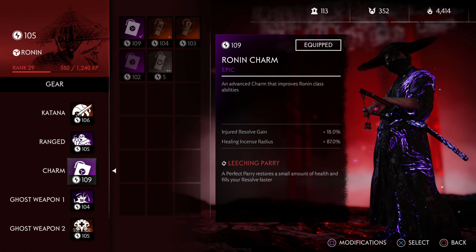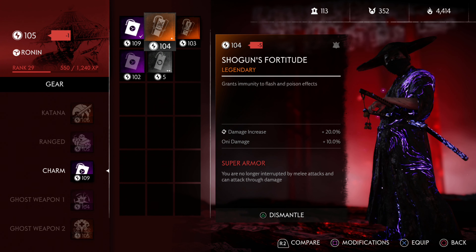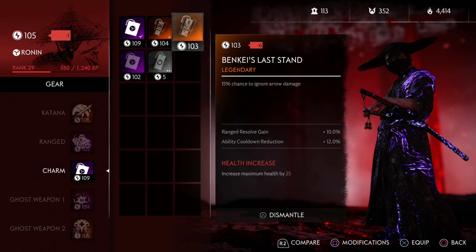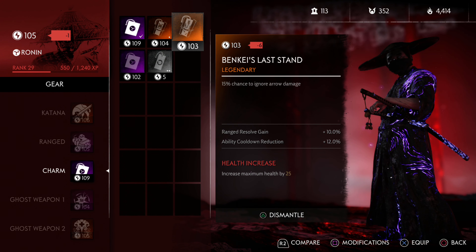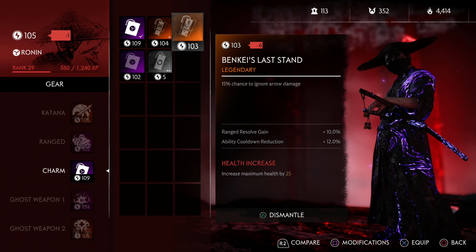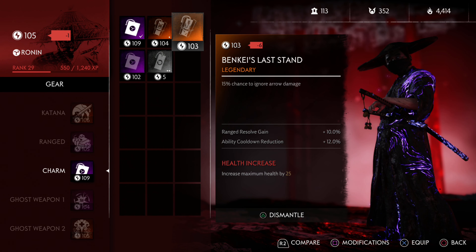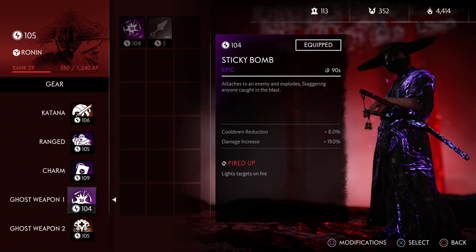For your Ronin charm, I don't recommend you take a legendary charm either. There are a couple you could take - Benkai's Last Stand grants immunity to flash or poison effects, and Shogun's Fortitude gives a 15% chance to ignore arrow damage. I don't really recommend wasting a legendary slot on a charm, but if that's what you want, there are a few options. The ones I'd recommend are either Last Breath, which instead of taking fatal damage heals you for 50 health, or Sacred Iron.